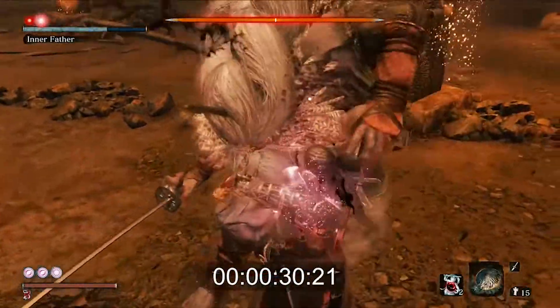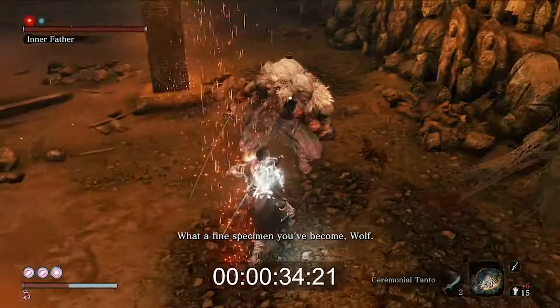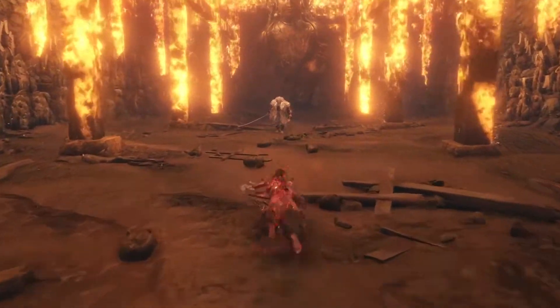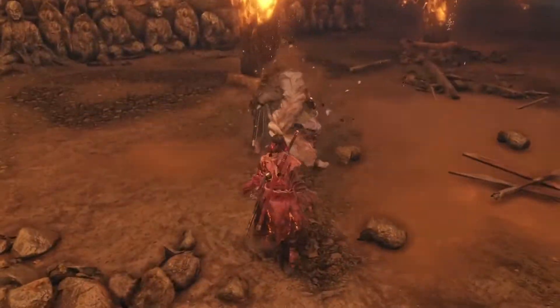For phase two, I have not been lucky enough to encounter any, but if anyone would like to share in the comments if they found a way to bait it out of him during this phase, by all means comment below. With that being said, that is how to perform the umbrella deflect on Owl and signs to watch out for on certain phases of the fights.